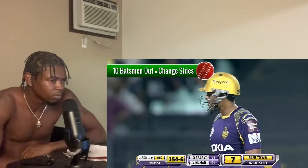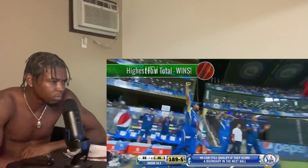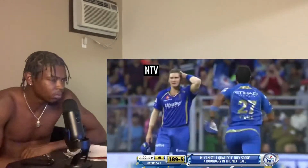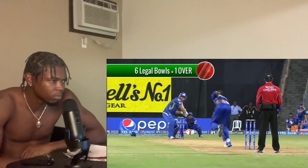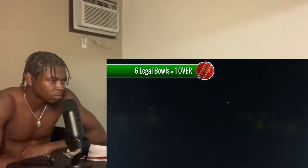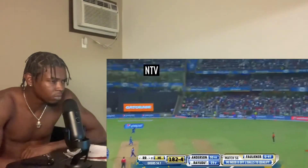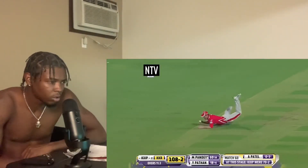Once 10 players are out, the teams switch sides — batsmen become outfielders and vice versa. The highest run total after both sides have had their turn to bat wins. A bowler must deliver six legal balls to a batsman; once six legal balls have been played, this is known as an over. Once an over is complete, a new bowler will bowl from the other side. The point of overs varies depending on the format of cricket.